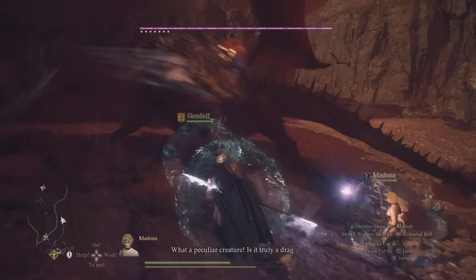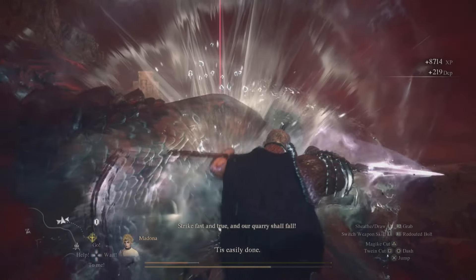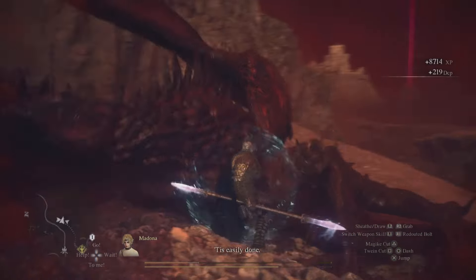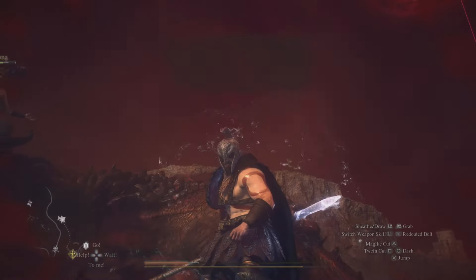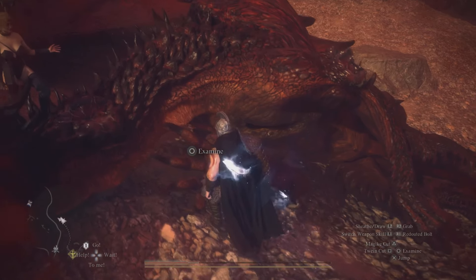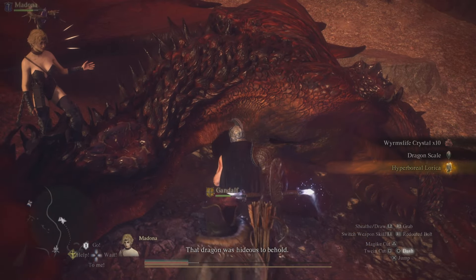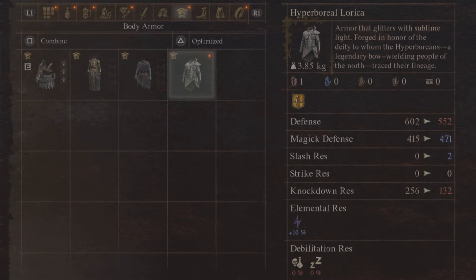Now, after you take him out, like I said previously, he will have this armor on him. All you have to do is just loot him and you're going to get yourself some amazing armor. The dragon is finally down — now all we have to do is turn around and loot this bad boy. And there it is: the Hyperboreal Lorica.